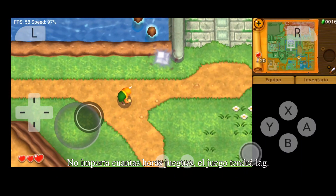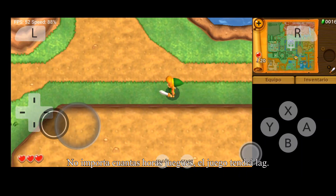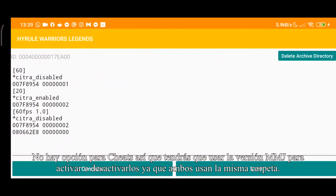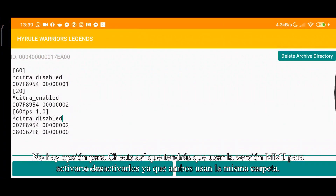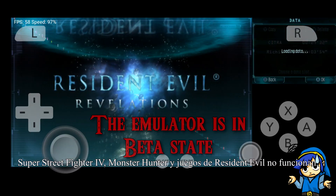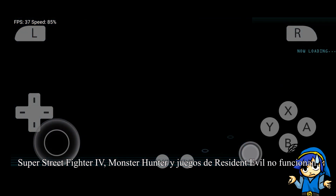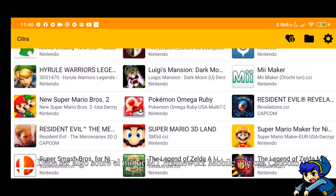It doesn't matter how many hours you play, because when you load the game again it will stutter. There's no option for shaders, so you need to use the MMJ version to enable or disable it, since both use the same folder. Not all games that used to run in MMJ work — Super Street Fighter 4, Monster Hunter, and Resident Evil games don't. It might be something about the MT Framework mobile that Capcom uses in those games.